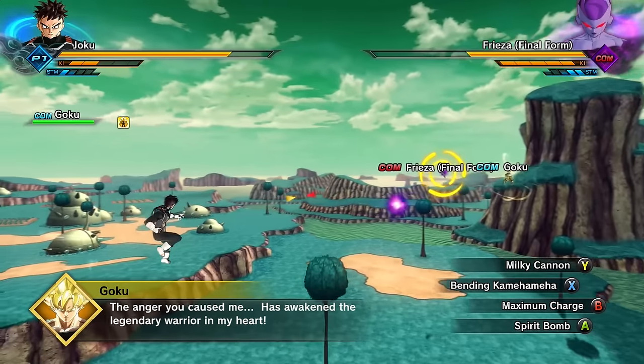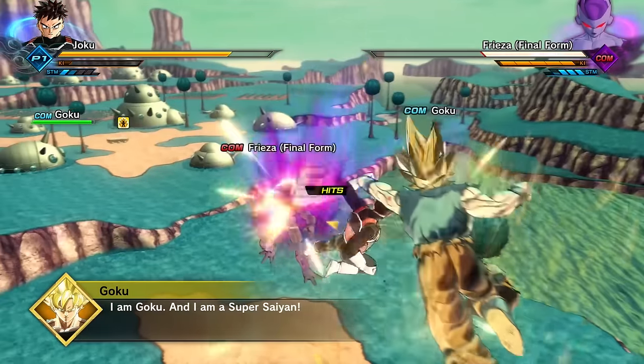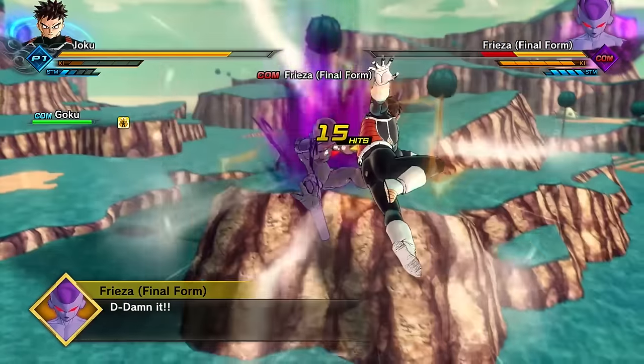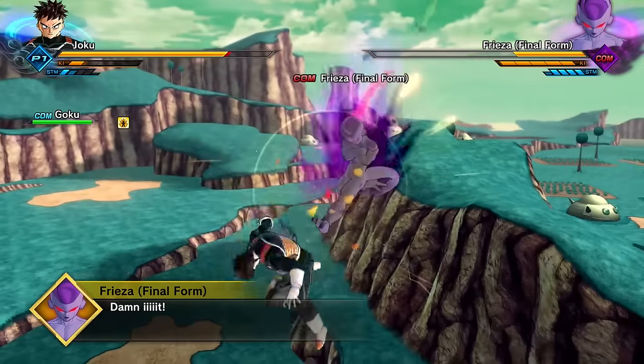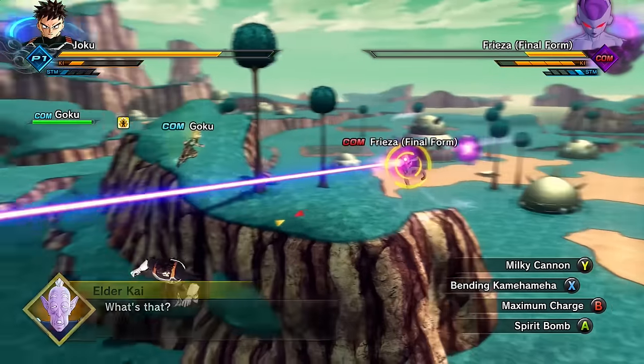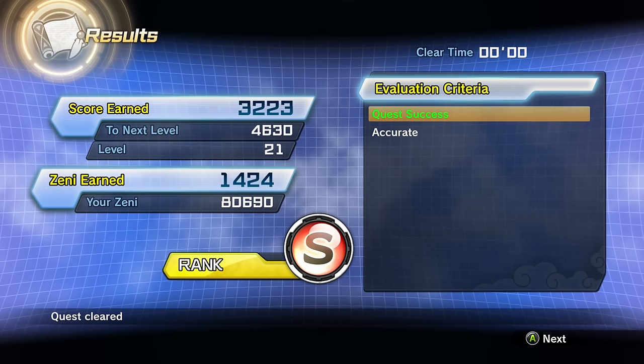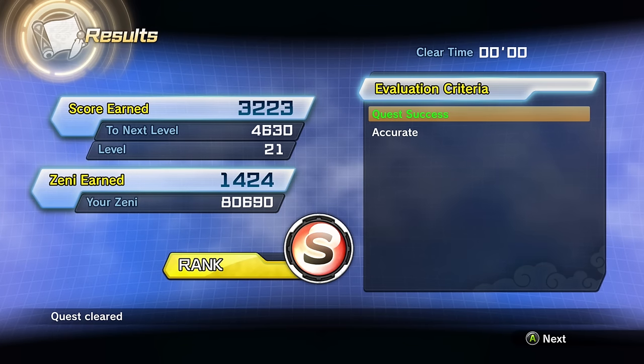Let's hit him with a little Milky Cannon — the Bending Cannon, man! Goku is ticked — I can't blame him, it's very rude to kill someone's friend. Oh, we can come back home now — so we did it. Let me just throw one Spirit Bomb at him. Getting hit with two Spirit Bombs in one day — it's a bad day for Frieza. He's trying to destroy the planet, but we all know that's gonna take about a year for the planet to explode.